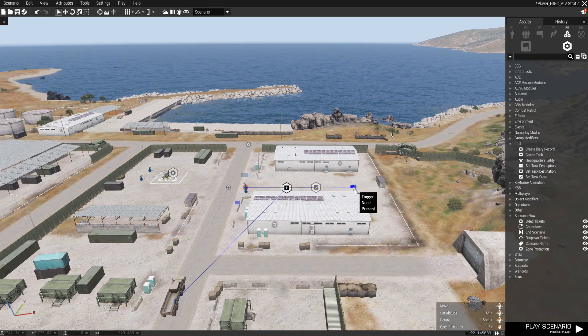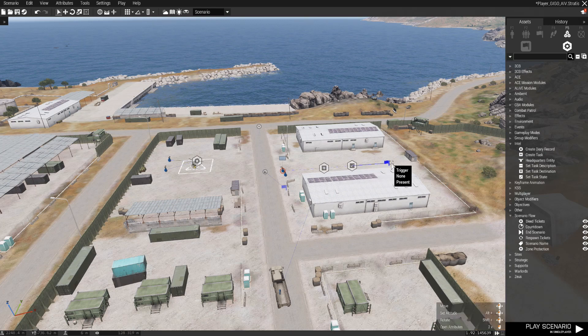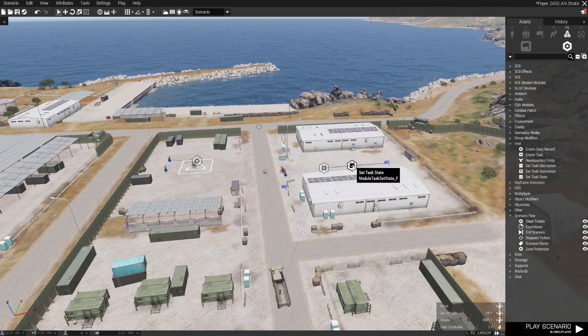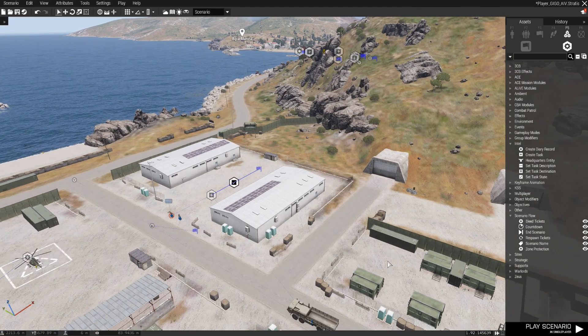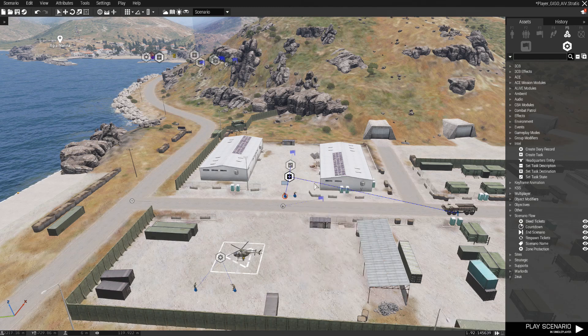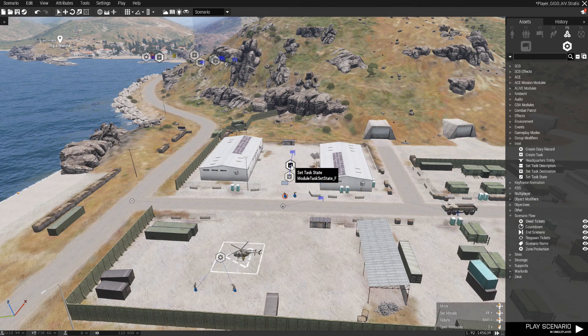This task is modified by a trigger. A standard trigger is placed. Trigger activation type none, with a trigger expression condition: player1 in Hemet, semicolon. The player is synchronized to the set task state module. A set task state module is placed and the state set to succeeded. Note this first task is synchronized to the player, the synchronized object — in this case the Hemet transport — and the set task state module.